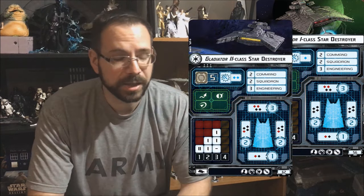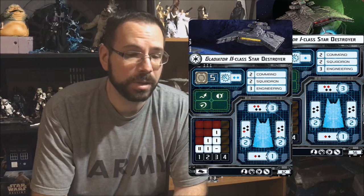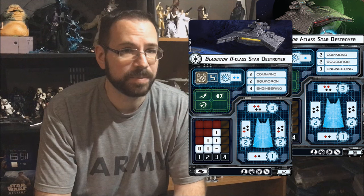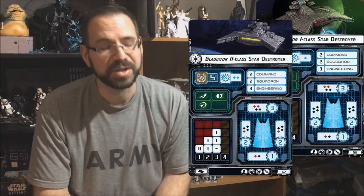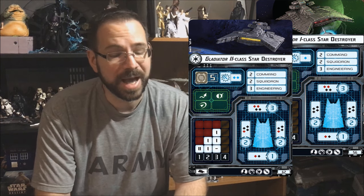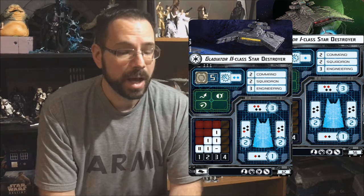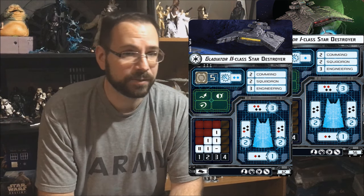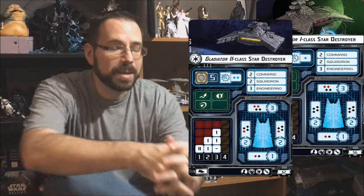There are two types of Gladiators: the Gladiator 1 and the Gladiator 2. The Gladiator 1 is the cheaper and, in my personal opinion, the better ship. The Gladiator 2 is more expensive and the one you'll probably use less often, but there are some situations where you'd want it. The Gladiator 2's main differences are an extra blue anti-squadron die, which is pretty good, and an extra red die in place of a black die on the sides.